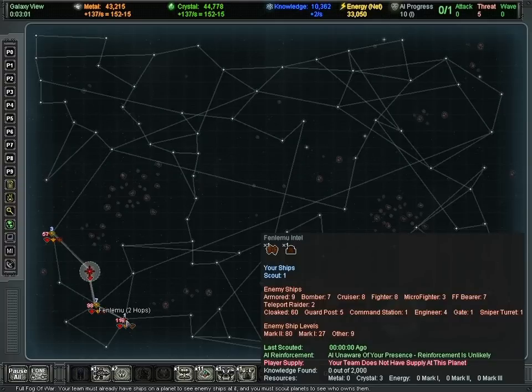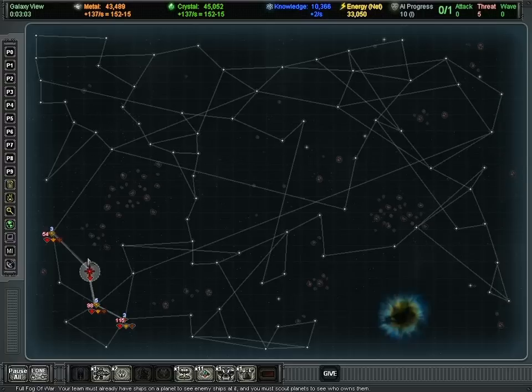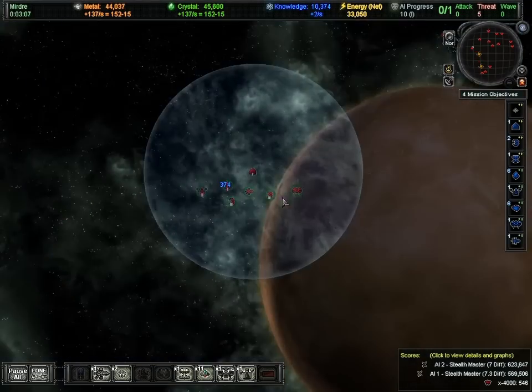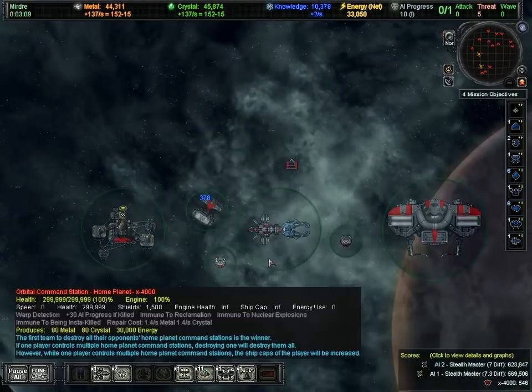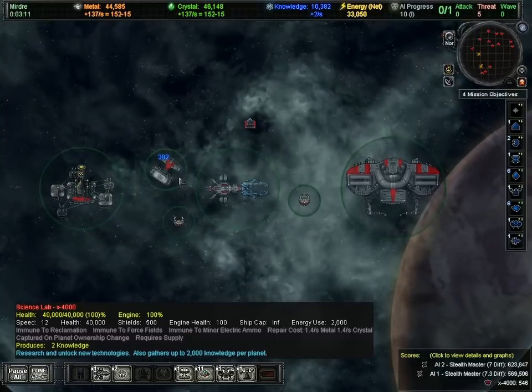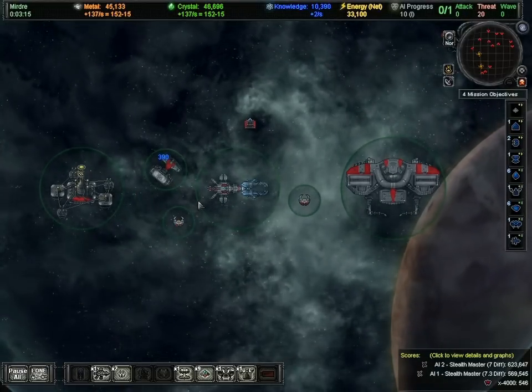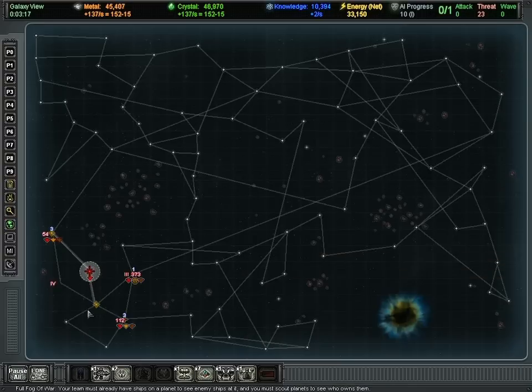Over here, zero metal, three crystal. This is a poor resource map — that's unusual. It happens, but this is a little bit on the low end. There are resources out here somewhere and we'll find them.